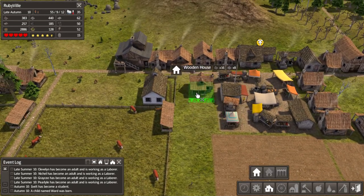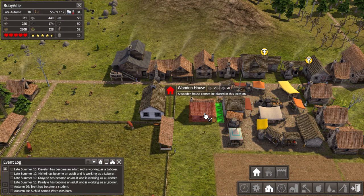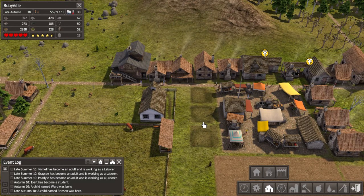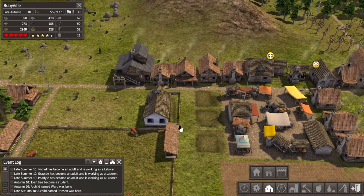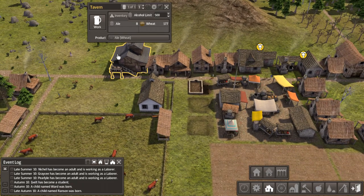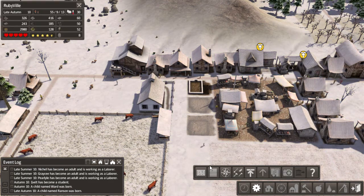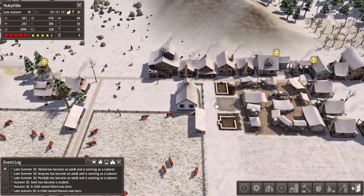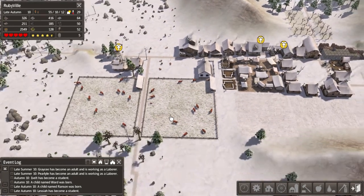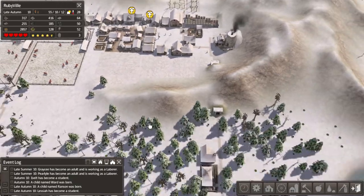Three more houses going here. That will help our population a bit - we're at 55 adults, 9 students, and 13 children. This guy is actually producing alcohol now. It's winter time and we're at 3000 food, which is not bad at all. The cattle are slowly reproducing which is going to help a lot with food once it gets established.